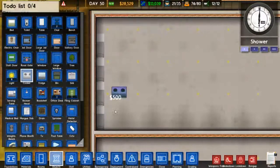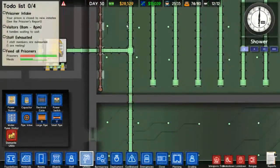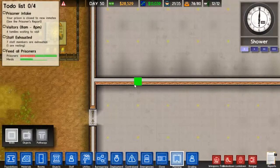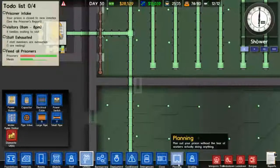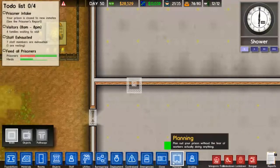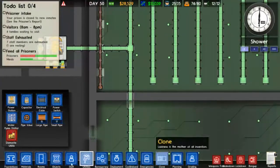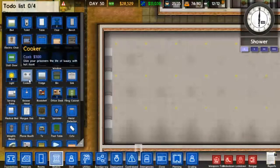This is where things get slightly more expensive. Check out the utilities and it starts here. We will go and put down some cookers.